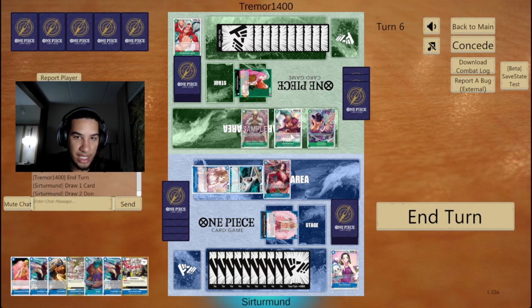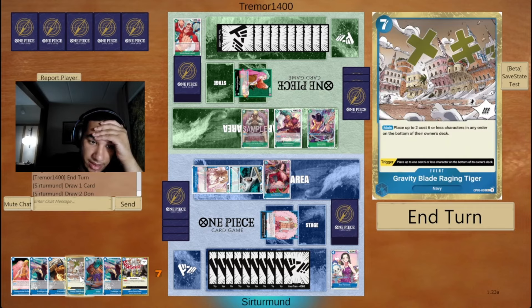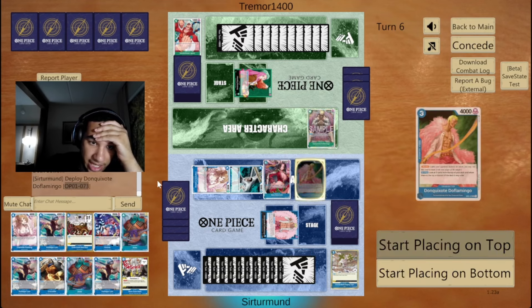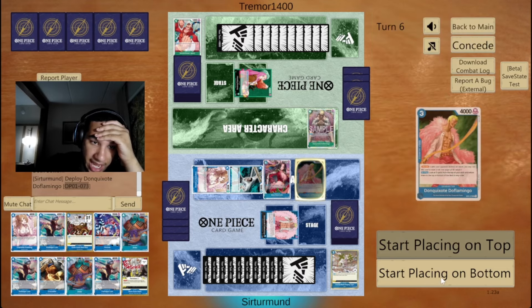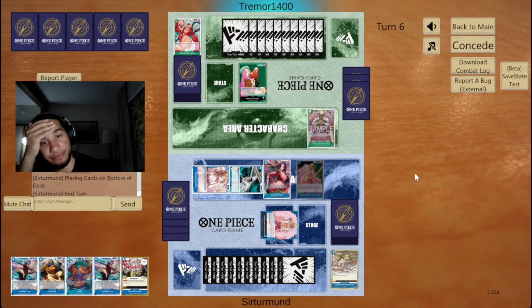That is going to be a problem because we have no way to deal with that Doflamingo. I guess we'll just Gravity Blade right now and at least get rid of the Cavendish finally. That's my Red Rock — but if I pick Red Rock here, I'm never getting Kaido. So I'm actually going to just bottom deck everything. I don't want to get chained by another Doflamingo.